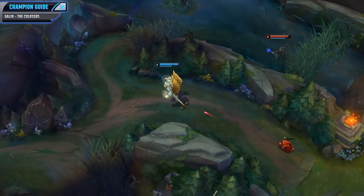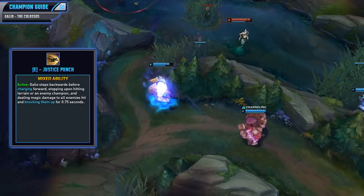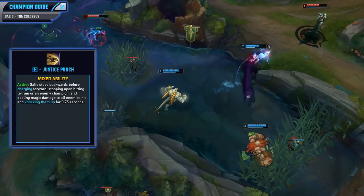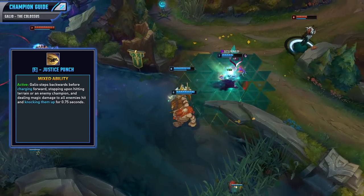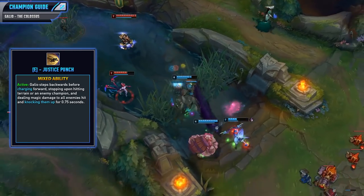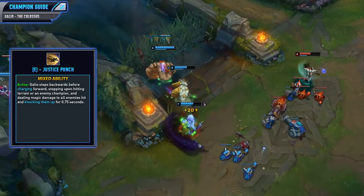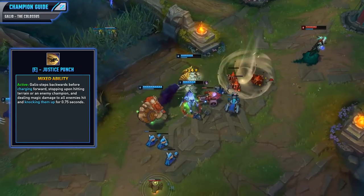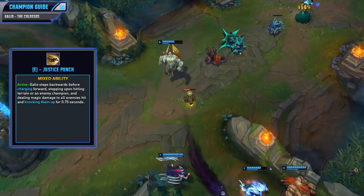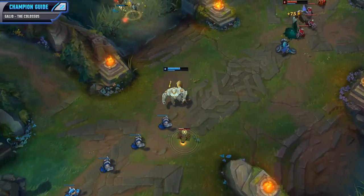Now let's look at that E ability, Justice Punch. When you activate the ability, Galio will step backwards and then charge forwards and you'll stop upon hitting terrain or an enemy champion, dealing magic damage to all enemies hit and knocking them up for 0.75 seconds. This is a fairly strong ability because it is a knock up and a dash, allowing you to engage and hold somebody in place to easily get off your Q. Although it does have a 90% AP ratio, it's still not as strong as our Q or our W, so we do have to max this one last. It's a really solid engage tool and you can also use it as an escape.